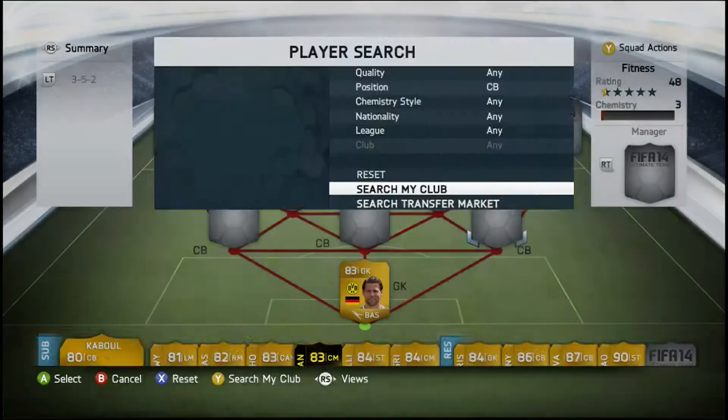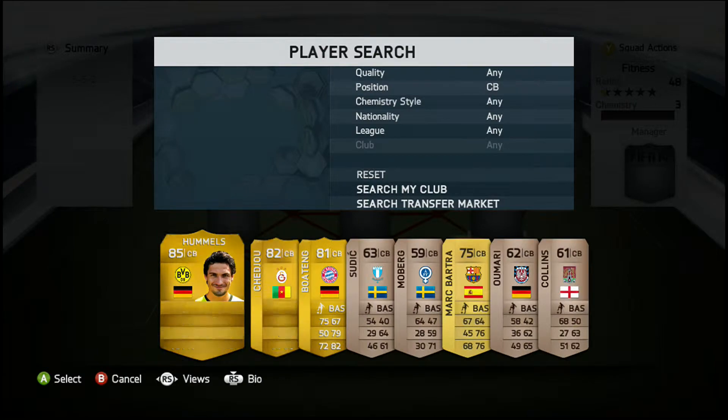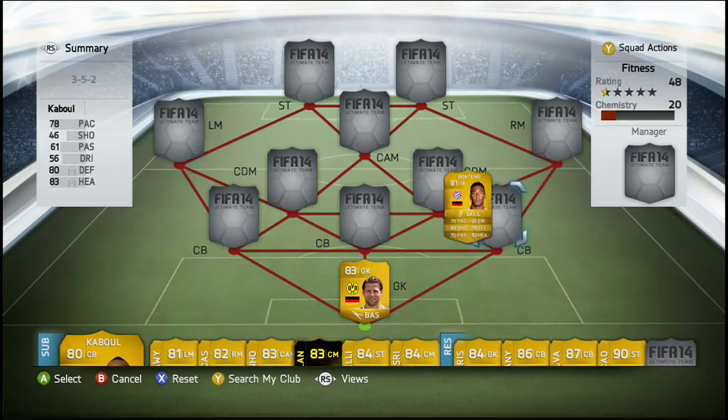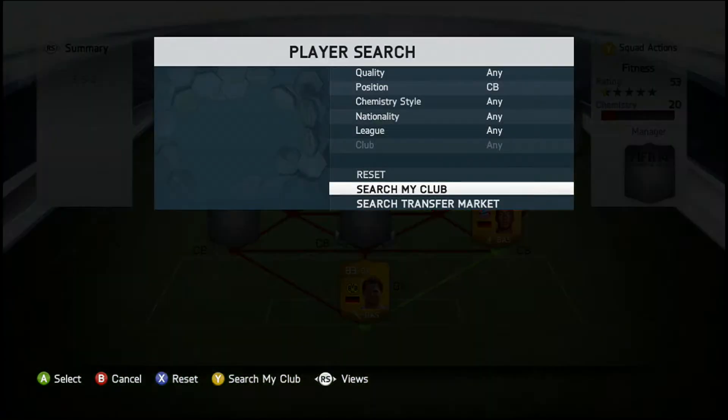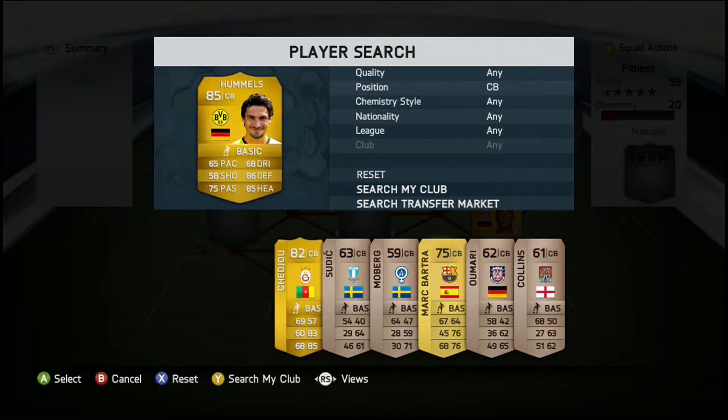In the first center back position we do have Jerome Boateng. Everything is on English now. He's got 75 pace, 72 passing, 79 defending, and 82 heading. He's 6 foot 4, gets 4 star weak foot, and a bot for 1300 coins.